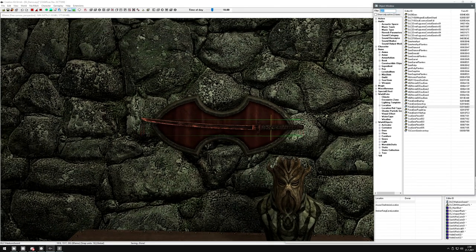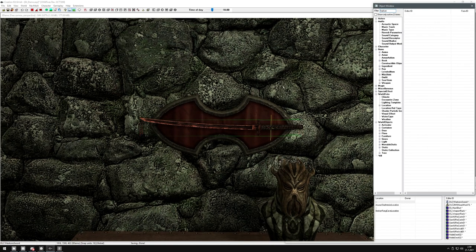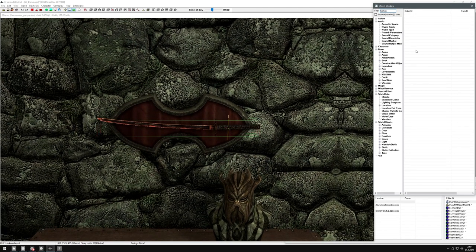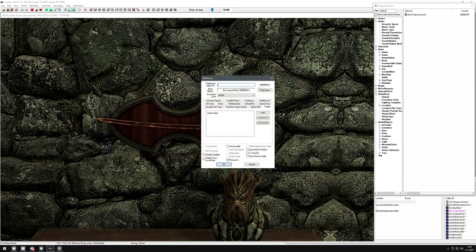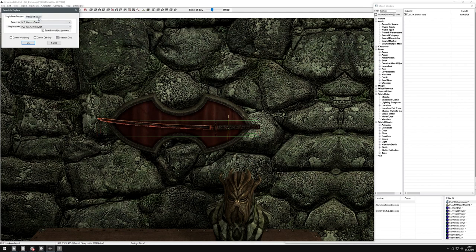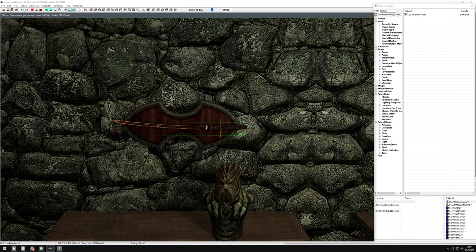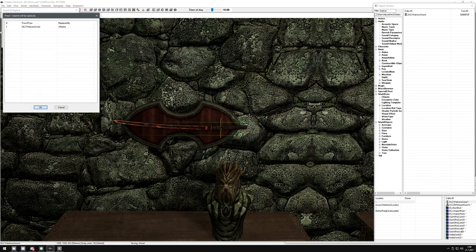First we're going to deal with the simpler script for items that are not leveled. Here we have Harkon's sword - this will work on Auriel's bow, on Grimsever, it will work on anything. I pulled Harkon's sword and put it on this weapon plaque, which is a static weapon plaque. I made a new static for display purposes. Once we are done, we're going to switch this to an X marker with Control F - if you have a new static item selected, Control F will bring up the Find and Replace, and from wildcard replace you can just put X marker and it will change this.